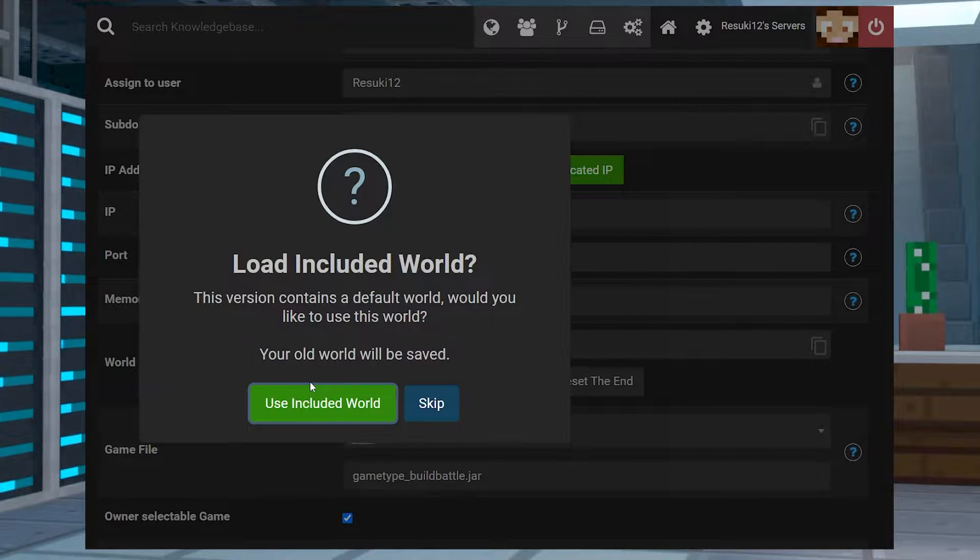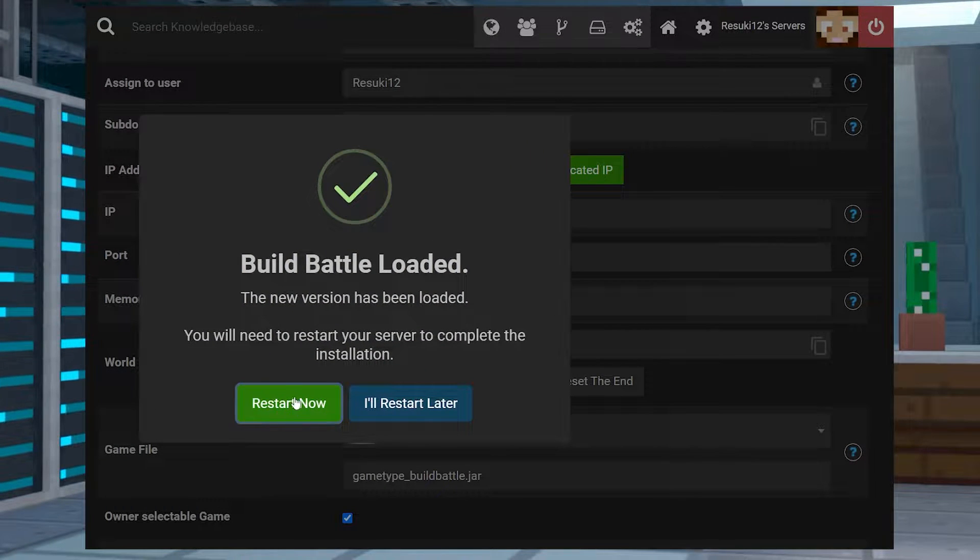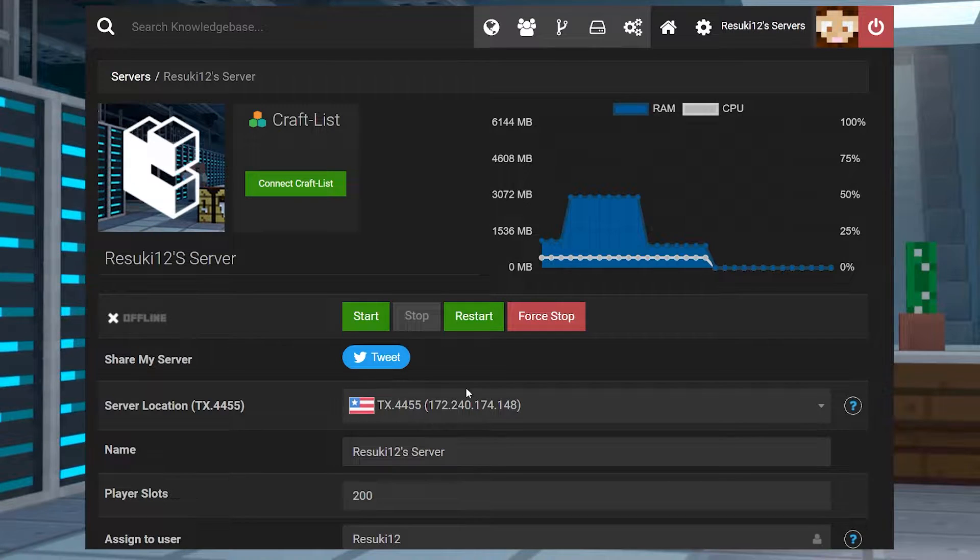You're going to select Change Version. Then you'll select Use Included World, because we do have one built-in pre-built. And finally, select Restart Now. After just a few moments, the server will begin its restart, and once it does, you'll be able to launch it up on your Minecraft game.